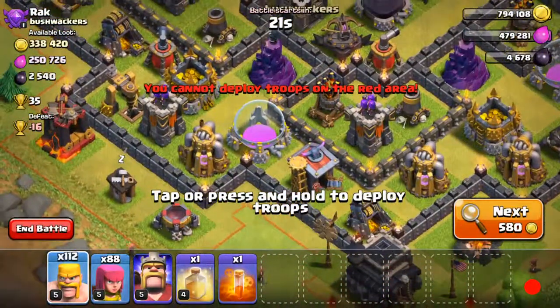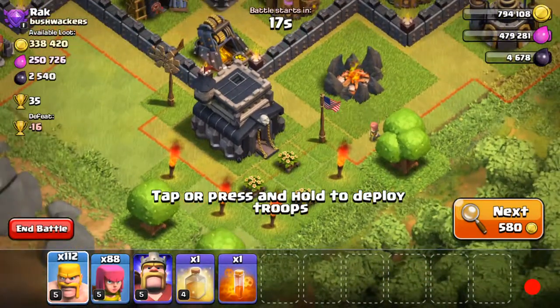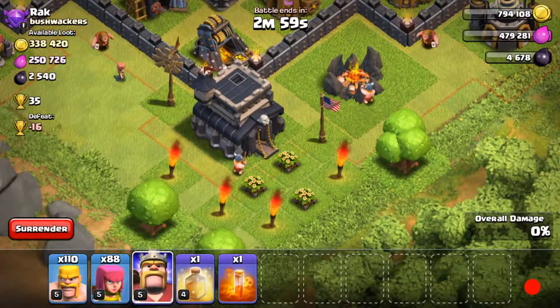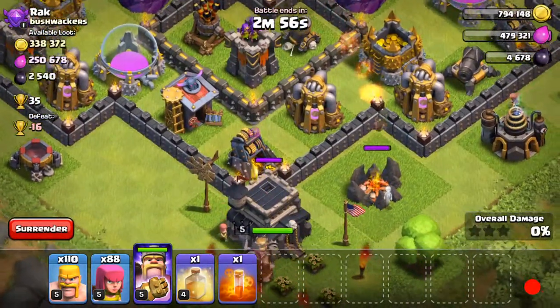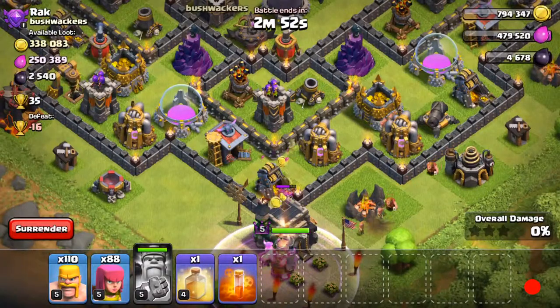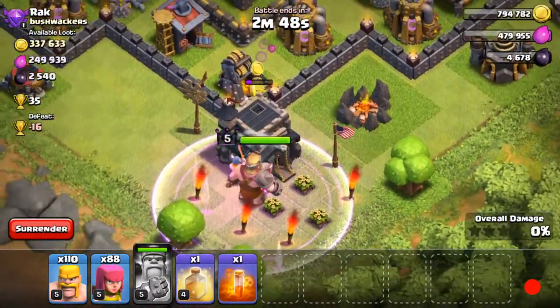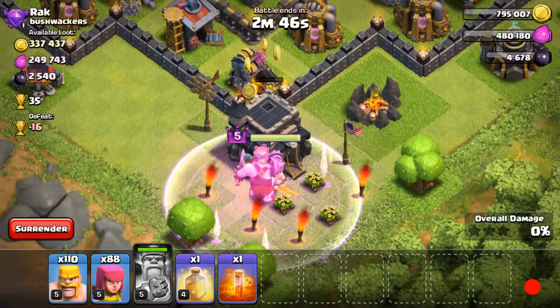Okay guys, I found one right here — 35 cups, town hall on the outside. Doesn't get any better than this. This is way too many trophies I'm getting — this is like 11 feet broken. I'll take it.